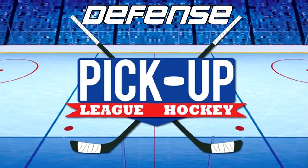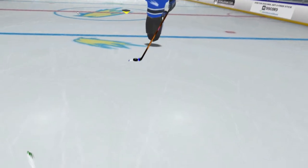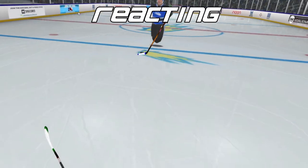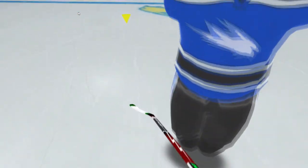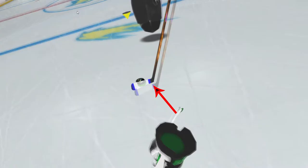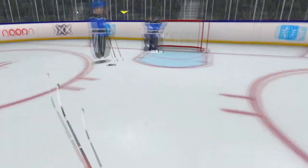Next up, let's talk defense. The golden rule of defense is: don't react, predict. In this clip, you can see the difference between reacting to where the puck is versus predicting where the puck is going to be. Place your stick away from where you think the puck is going to be, instead of right on top of it. Practice this mechanic and you will steal the puck from opposing players much more consistently.